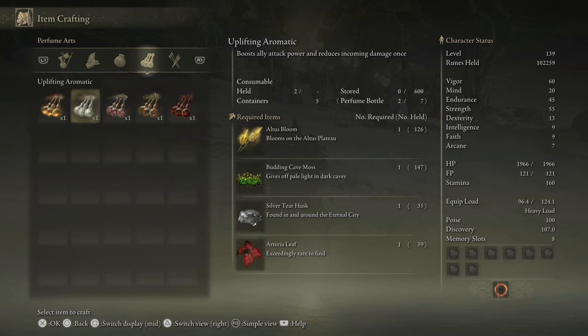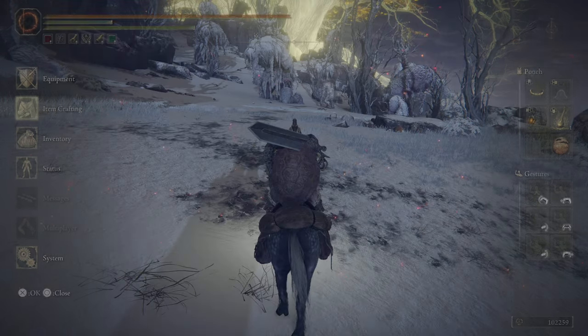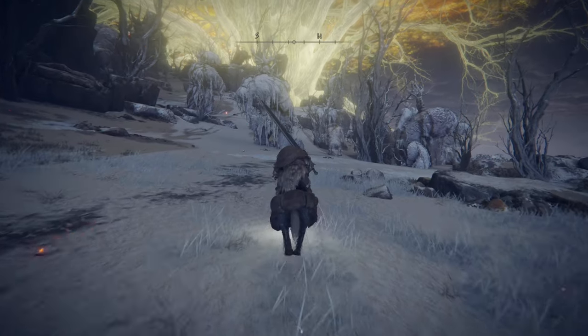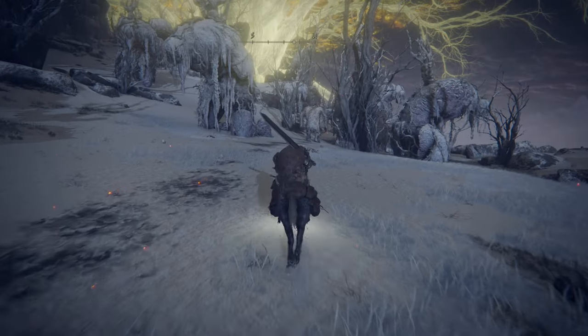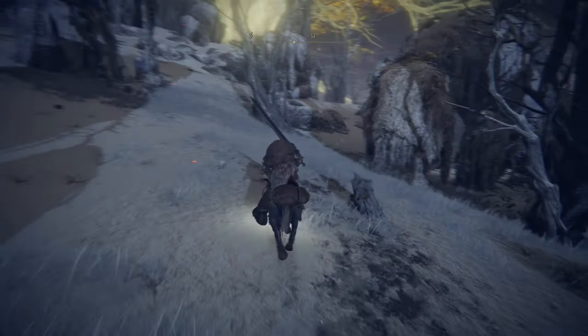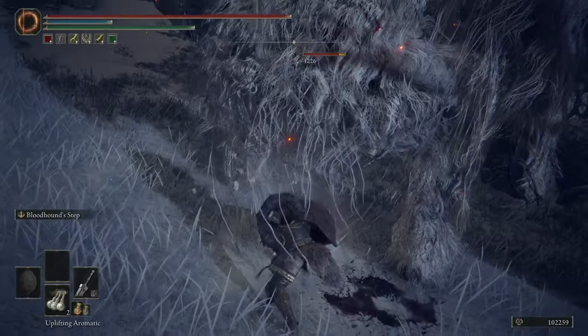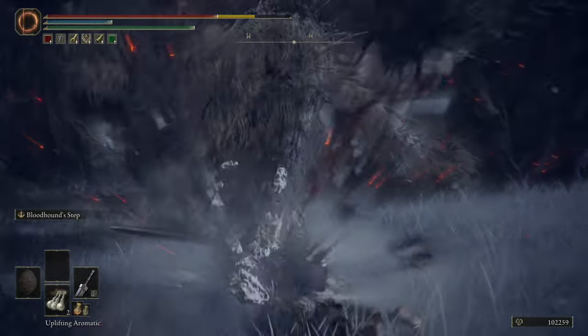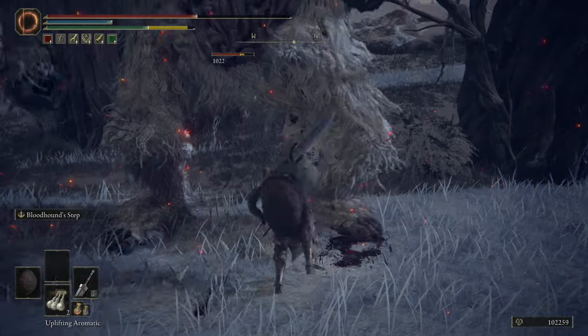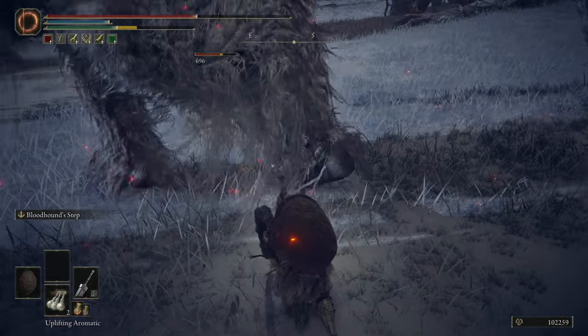In my opinion, it's massively overpowered because it effectively puts a bubble over you, much like the bubble tear, which means that one hit that hits you will be half damage, and it also increases your attack power. Not only does it do this for you, it also does it for your ally, which means if you have summons out, it will apply the same buff to them — making this really strong, and almost like it's something we are supposed to be using against the Fire Giant, reading into what the game is telling us by what it's allowing us to farm here.